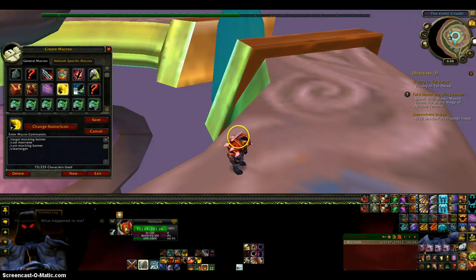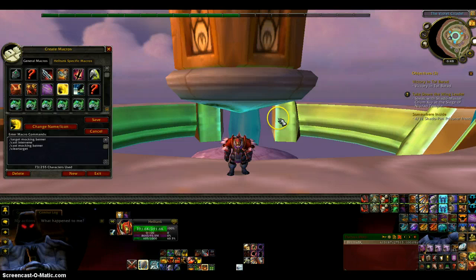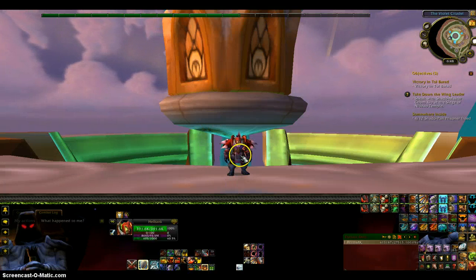What that will do is I can click it down and place the Mocking Banner, and if I click it again it will Intervene it. I'm not going to Intervene it right now because I like this backdrop. Wheel out is just Demoralizing Shout.